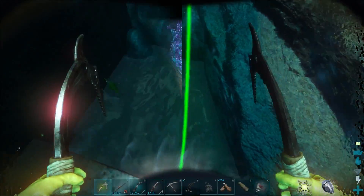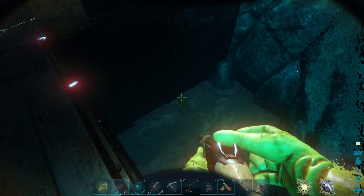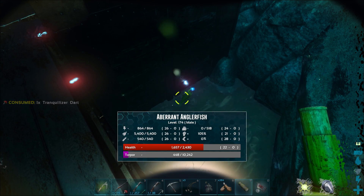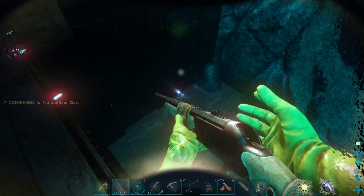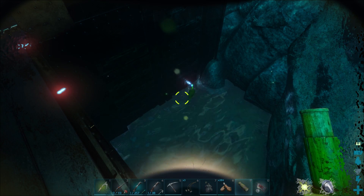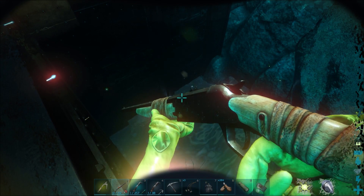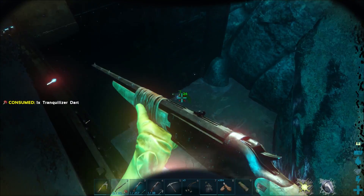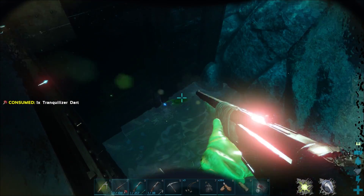Here we are again — it's healed up quite a bit, I've got some torpor. This time I have the longneck rifle, which should do much less damage per hit. I'm not high enough level yet for shocking darts, but hopefully the primitive longneck will be better. What's happening — oh right, because I'm using the ascendant crossbow versus a primitive longneck, this is actually a lot less torpor per shot. Am I even going to have enough darts?